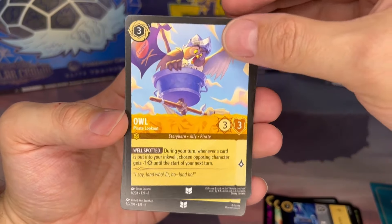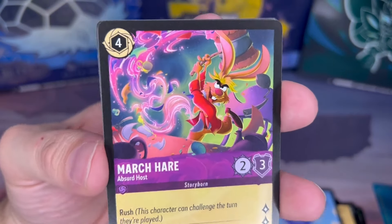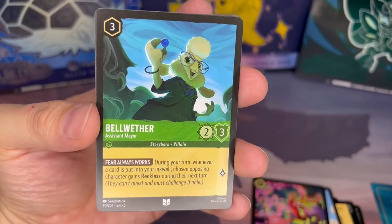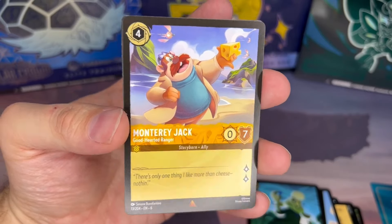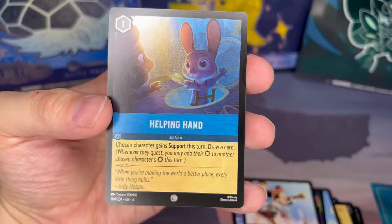Hack six. Owl from Winnie the Pooh as a pirate, going strong with the pirate theme. March Hare from Alice — really like the artwork on this guy. As you can see I'm kind of a sucker for the purples and greens. You get Bellwether, Assistant Mayor from Zootopia. Monterey Jack — he's a mouse and he's named after cheese and he's got the 'stash, what else can you ask for? We've got another Minnie Mouse Pirate Lookout. For our foil we get Popping Hands.